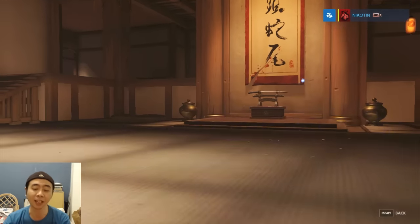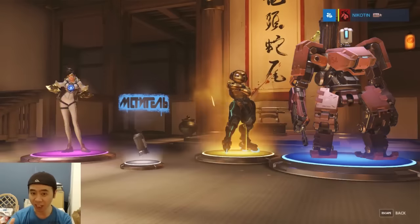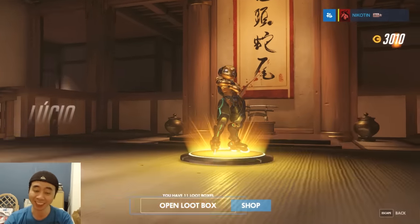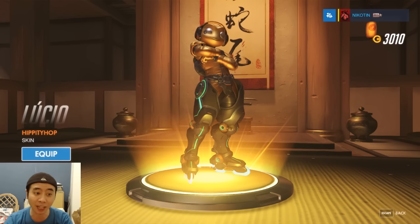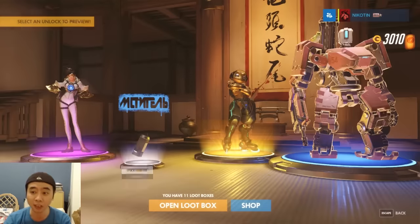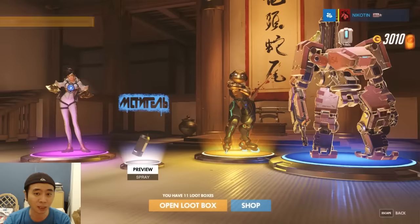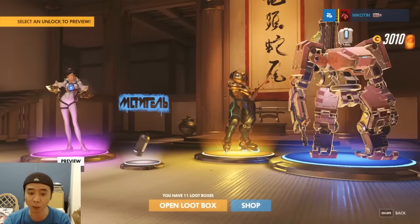Lucky number 9! Yes, I got a nice skin for Lucio. I actually like the hockey one better — the other legendary — but this one I really don't mind. An ugly duplicate skin, not sure what that is. And a skin for Tracer — this one kind of looks good, better than the origin skin, so I'll equip it and use it while training.